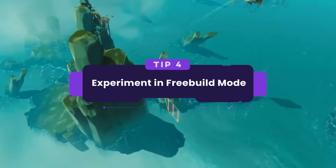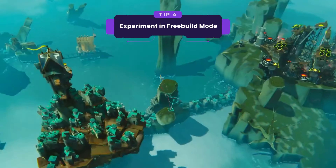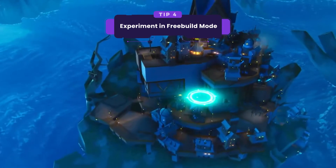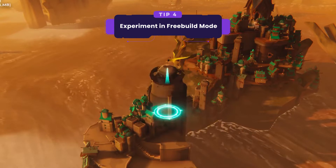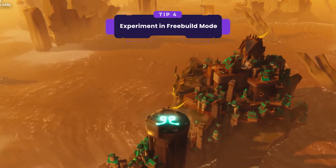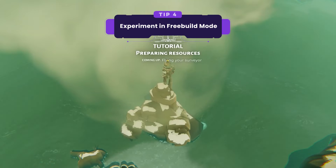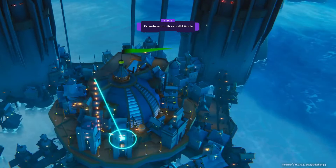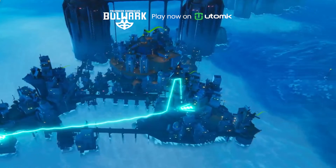Tip number 4: experiment in free build mode. Bulwark isn't just about survival — it's a chance to be creative. Explore free build mode to experiment with building techniques, express your creativity, and craft anything you can imagine. Whether recreating historical landmarks or letting your imagination fly, this mode offers endless possibilities. The opening tutorial guides you from simple outposts to sprawling cityscapes in the hostile world of the Great Earthsea. In free build mode, resource constraints aren't a thing, so feel free to experiment to your heart's content.